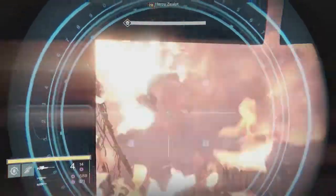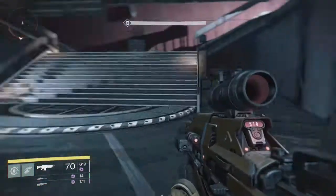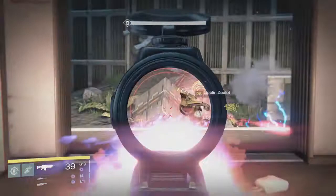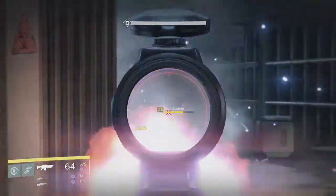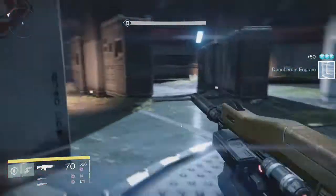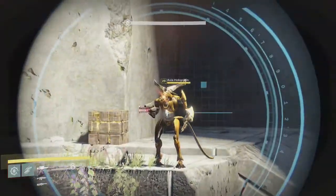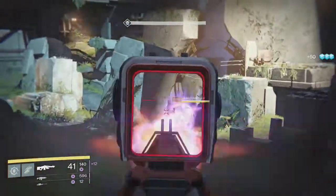These enemies right here are ARC but if you use the sniper it's a two-shot. Got some blue boots from a drop. This part's really easy, you just gotta take them out one by one — none of them are a real problem. Just gotta watch out for the Minotaurs.